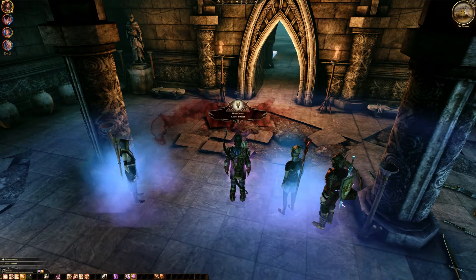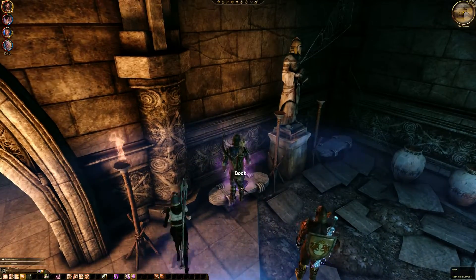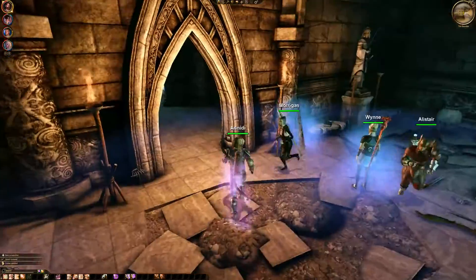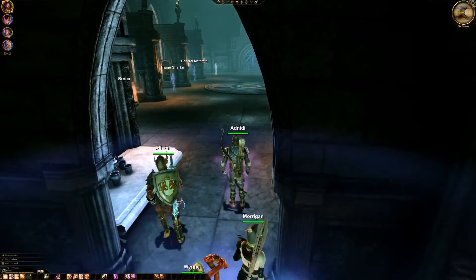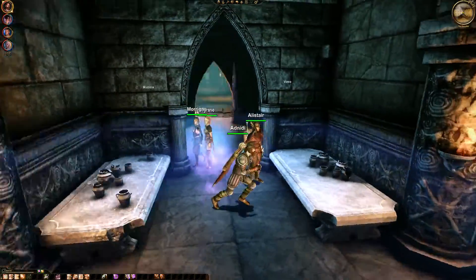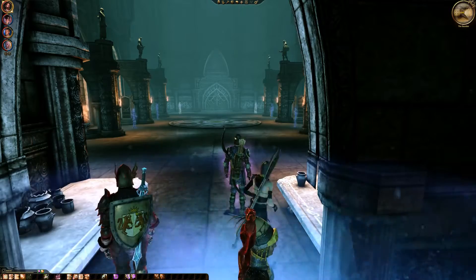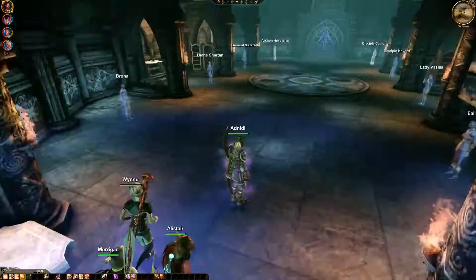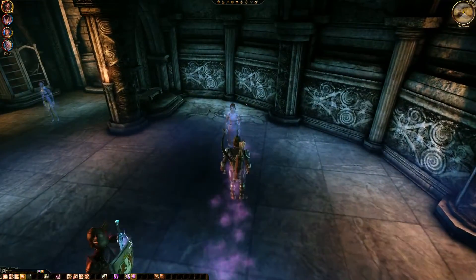Alright, whatever we had to talk to him about. There's a book — Maker's First Children. Abandoning the idea of looting everything, because I have to throw away the most stuff anyway. We're here in a room with a couple of ghosts — let's start talking to them.